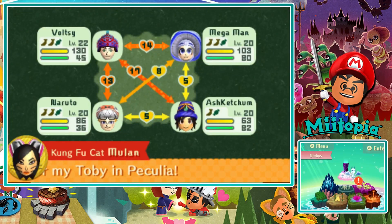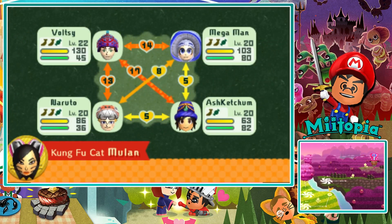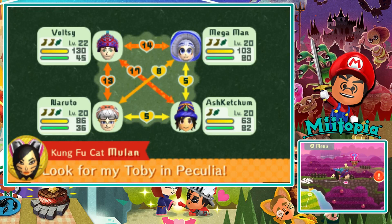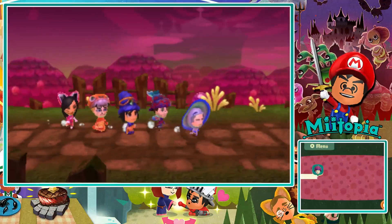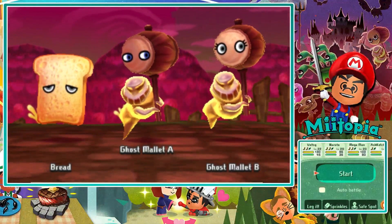And he is in Peculia — I told you. It's a little area we didn't explore when we first came here. Got there from here easily. Eerie Road — this place actually looks pretty cool. I like the fact that everyone we've been teamed up with recently has been different job classes. I think we've teamed up with like one of every class almost.